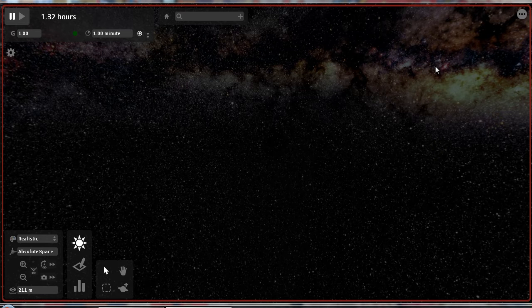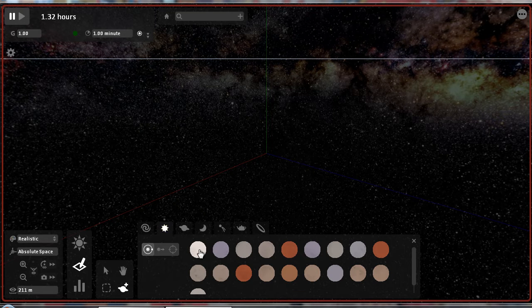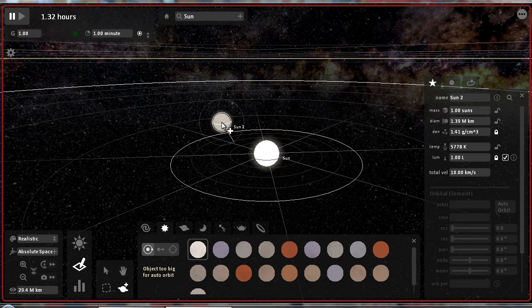Here we are — a nice open space of outer space. First, what you want to do is go down here to pick up your objects. We have galaxies, stars, planets, and more, but let us start with the stars. Specifically, our sun. We'll place one here, and how about another one? Let's make it a binary system — those are always cool.